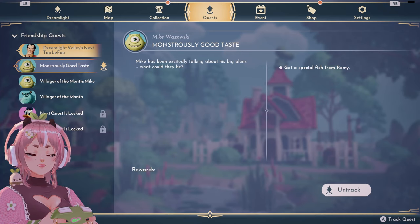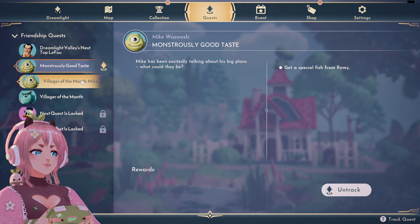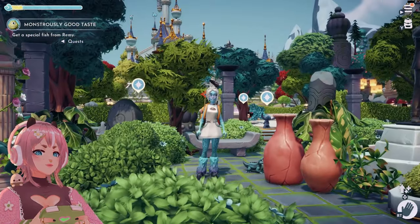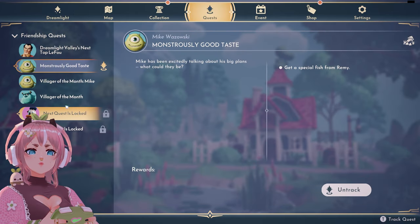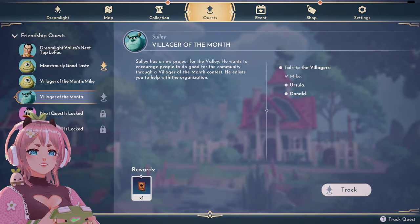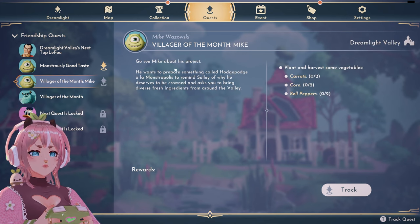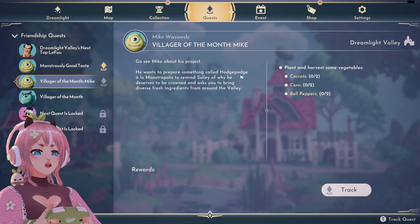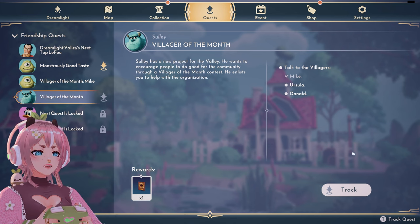I'm gonna try to tackle one of these quests — there are so many quest icons. Let me see whose quest that is. Villager of the Month — it might be Sully's. There's also Ursula, Donald, and a quest to go see Mike about his project — he wants to prepare something called Hotship, with carrot, corn, and bell peppers. I'm gonna do one of Sully's quests.